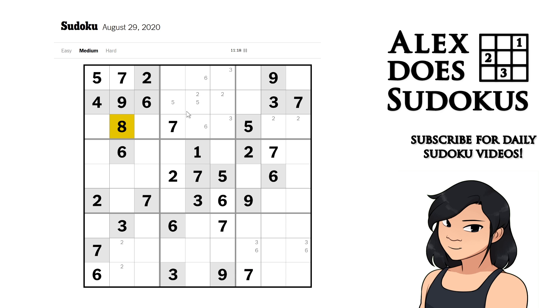For 8s, we've only got one eight, so we're not able to get any pencil markings. Notice the 4 and 8 both have the same effect — they look into single cages in the same direction — but they can't give us any pencil markings. Moving on to 9s.